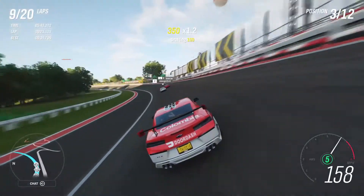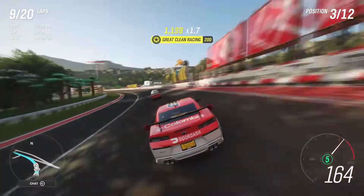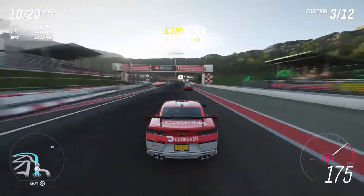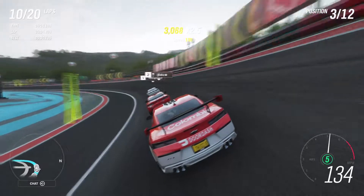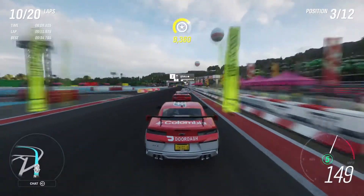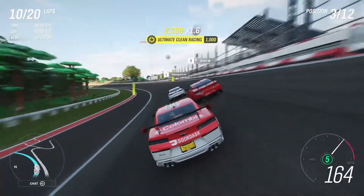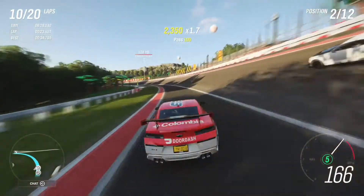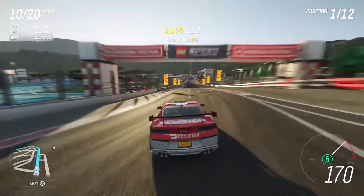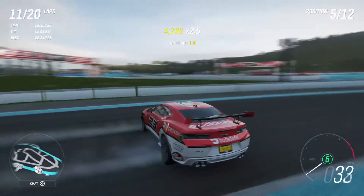Bubba Wallace is looking to get his first win in his career, as well as the Denny Hamlin and Michael Jordan 2311 team making it work with this new paint scheme — the ZL1 DoorDash, as they say in NASCAR. We're in third with Truex Jr. ahead and another guy. We're going to make it for the final slipstream on the last lap, turn three — racing Clint Boyer. Is there going to be a big one at Daytona? No — we're just going to go right up the inside, and we're going to win the race! Thanks for watching — I hope you enjoyed.